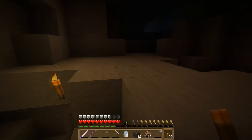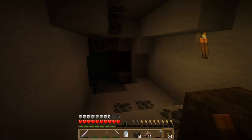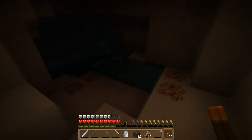We're gonna wander around — you can see there's a lot of iron in this area, there's some coal, but there's not too much else. What we're really looking for is diamonds; that's why we're down here. Iron's good, coal's good, but diamonds are really what we're focusing on.